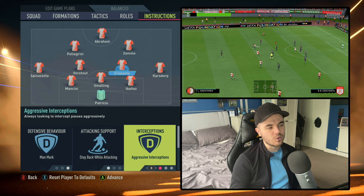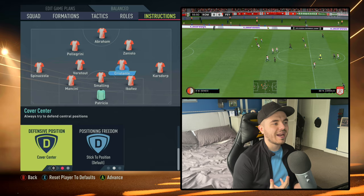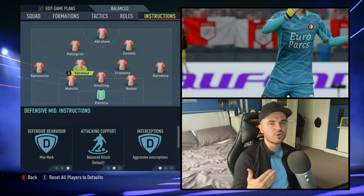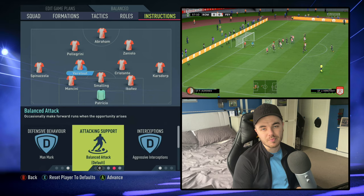Cristante is trying to relieve pressure and responsibility from his center backs. In defensive position he's on cover center — he doesn't want him being dragged out too much; that's the job of the full backs. With Veretout, on the other hand, you've got someone slightly more adventurous — not an out-and-out box to box in the balanced game plan, but someone who will support attacks a little more. The only change needed is his attacking support: instead of stay back while attacking, this time he's on balanced attack.